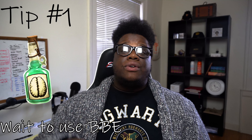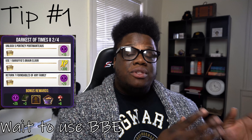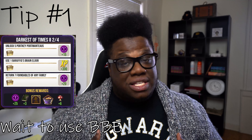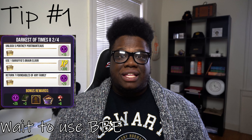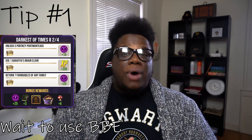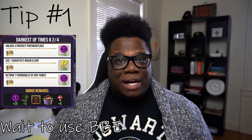Tip number one: wait to pop your Brew for a Brand Elixir until Task number two. Under Task number two, you have to use a Brew for a Brand Elixir. If you pop it at the very beginning of the event — which I have a tendency of doing because I want to maximize my XP — you have to wait an hour just to use it again. The first task is super easy; you can knock it out in under 10 minutes. So hold your horses and wait to pop your Brew for a Brand Elixir until Task two.